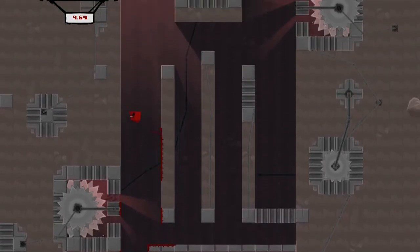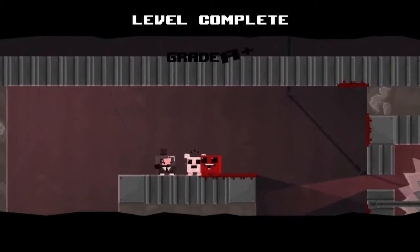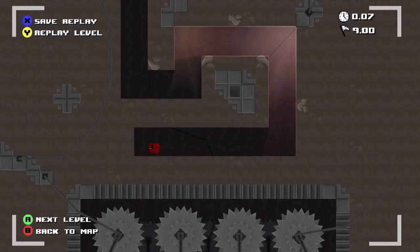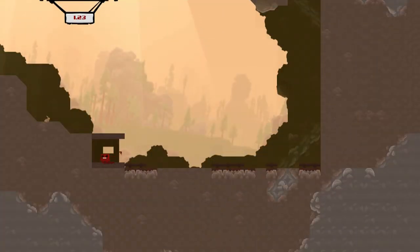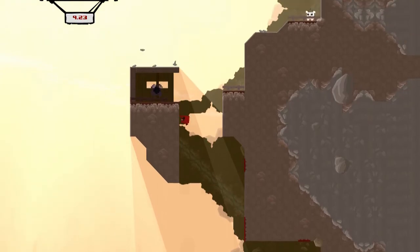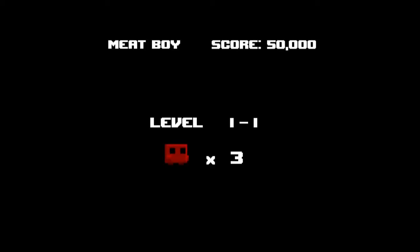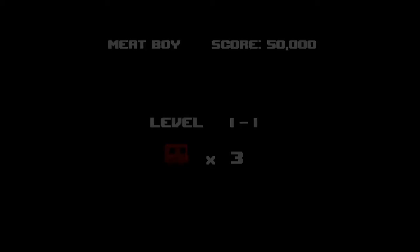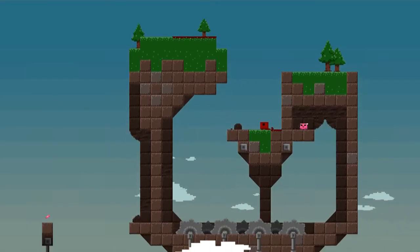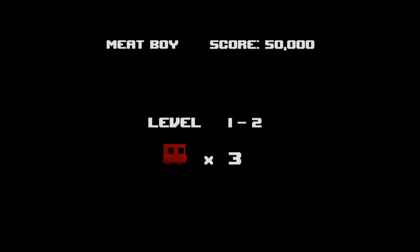There is a bandage on this one, but I think you guys will have to get it yourselves. Level five is like a mountain theme level. There is a piece of void in this one, so press A to skip it.